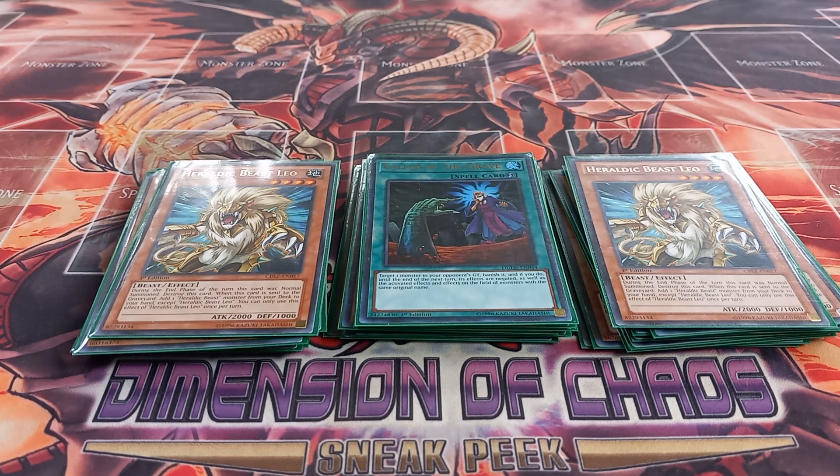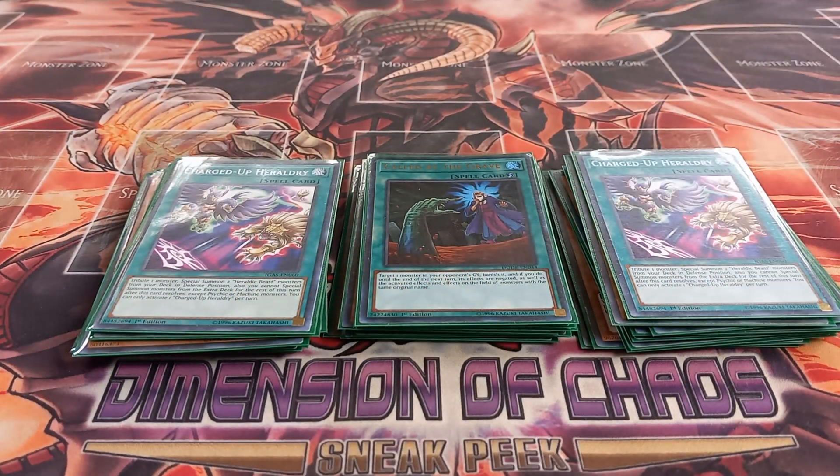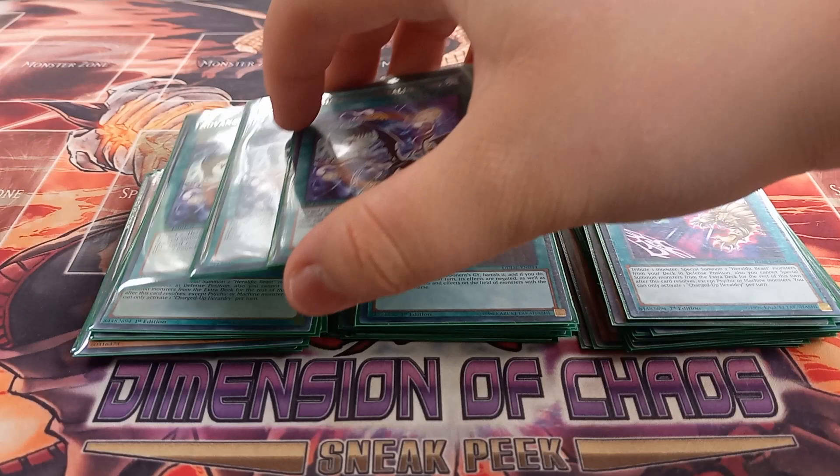For spells, I play one copy of Called by the Grave just to deal with hand traps or monsters in the graveyard I don't like. Then I play two copies of Charged Up Heraldry, which lets you tribute one monster to special summon two Heraldic Beast monsters from your deck in defense mode — however, their effects are negated and you cannot summon from the extra deck for the rest of the turn except for Psychic XYZ or machine monsters. That's the weird part of this deck — the newer support locks you into Psychic and machine, which might be Konami's way of saying to play Heraldic Beasts with Time Thief, which is a version I'm working on.